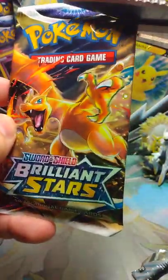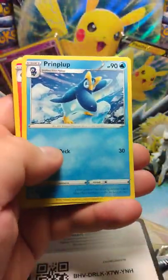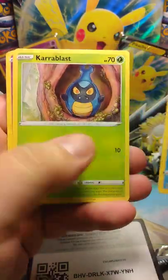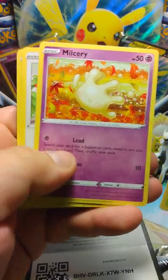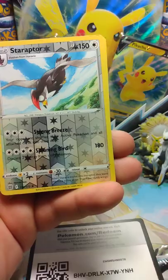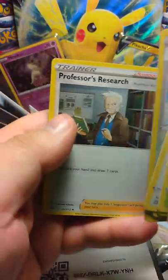One of the Brilliant Stars. Code card, one through four. Energy, Prinplup, Monferno, Beedrill, Shelmet, Miltank, Starly, Riolu, Staryu, Staraptor. And a Holo Professor's Research.